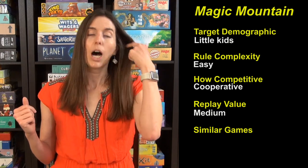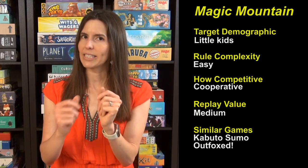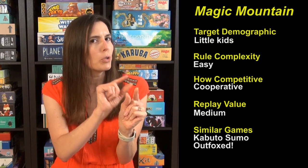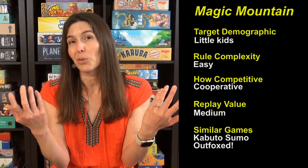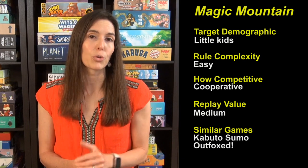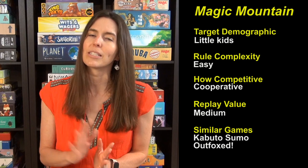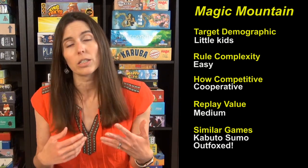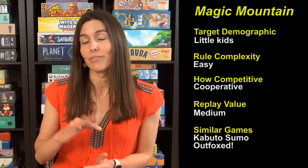Similar games: if you like this one, Kabuto Sumo is a very kid-friendly dexterity game where you have sumo beetles — it's like a coin pusher game where you're trying to push each other off the edge of a board. It's cute, simple, easy, and pretty great for kids. And if you're just looking for a cooperative game for a five-year-old, Outfoxed is the best five-year-old cooperative game — it's essentially Clue but cooperative with a great fox theme, a decoder, and it's fantastic. I've never met a kid that didn't like it.